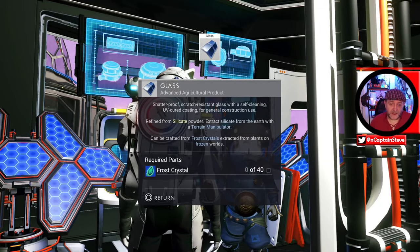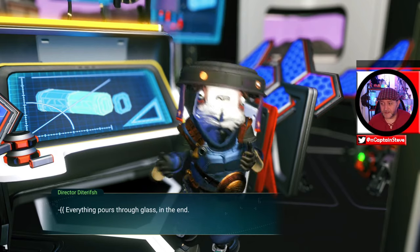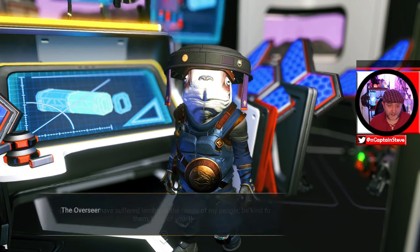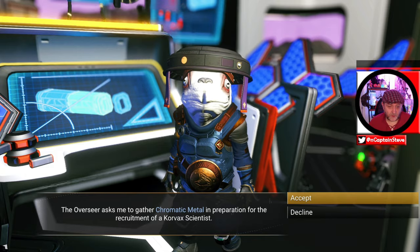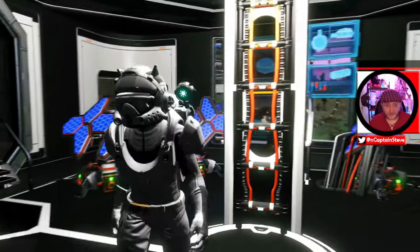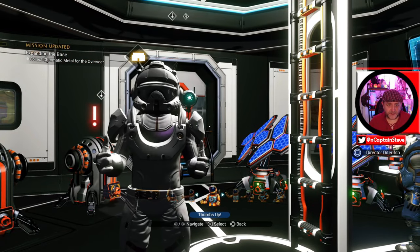The best way to get back to your base super quick without using any fuel or resources is to use the teleporter in the station. Hit the teleporter, and hit warp back to base — that's going to take you back to your base. I'm back at my base, there's the little overseer at the terminal, and he now wants me to get frost crystal. As you know, I've planted a load of frost crystal upstairs, so I can just go pick that after it's grown and give it to him.